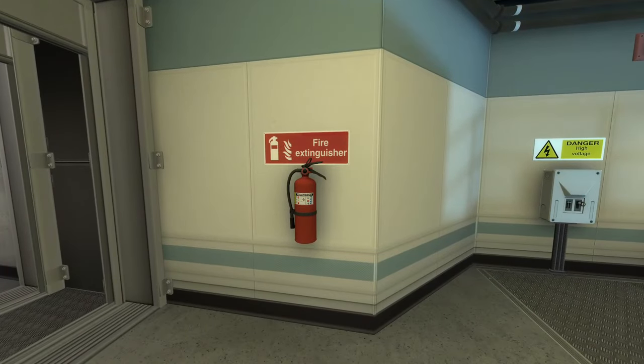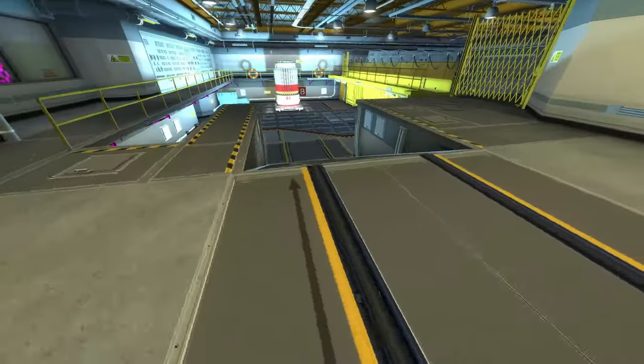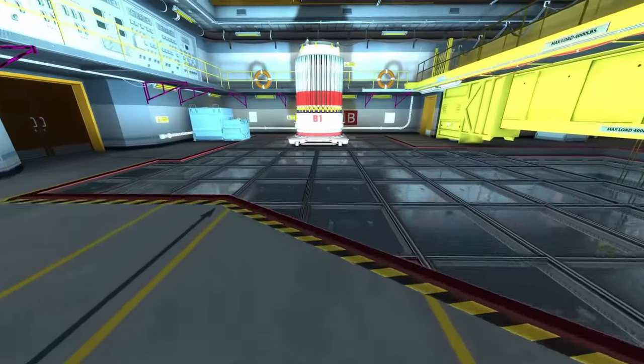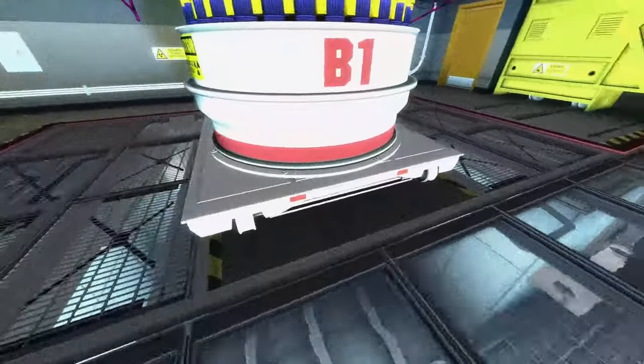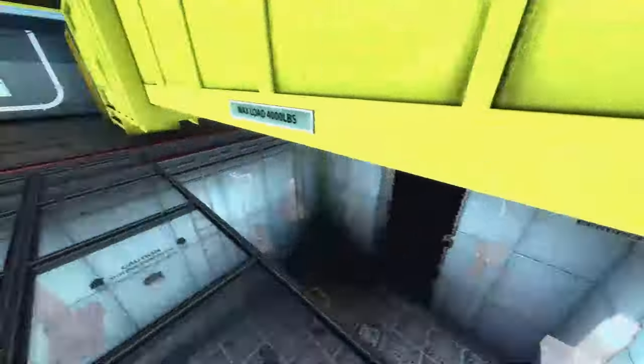We make our way over to B-site. We do have a proper fire extinguisher with signage, as well as danger high voltage signage. We do want to watch out for electricity — I mean, this is a power plant. We get on B-site where we see the nuclear reactor. Nothing too crazy is going on over here.